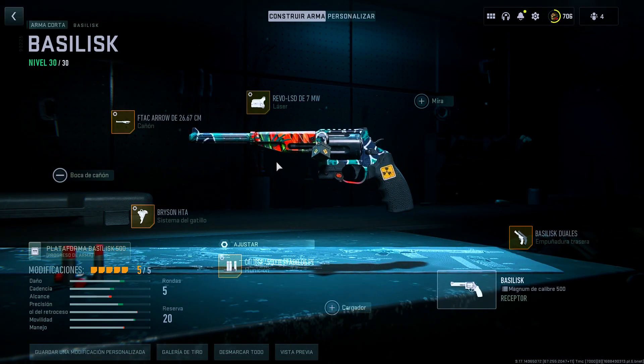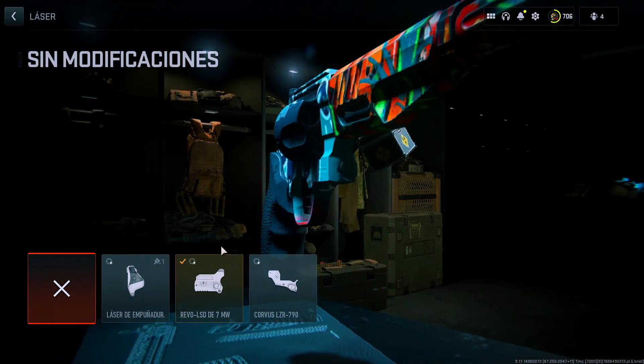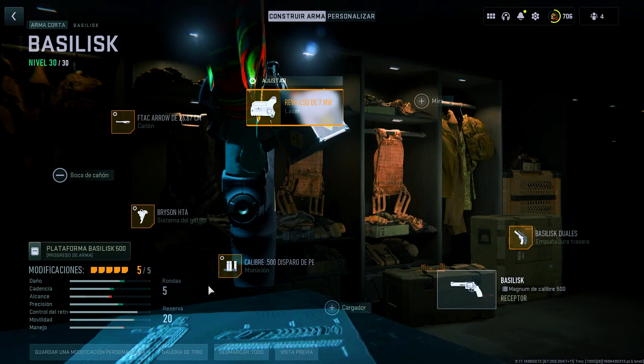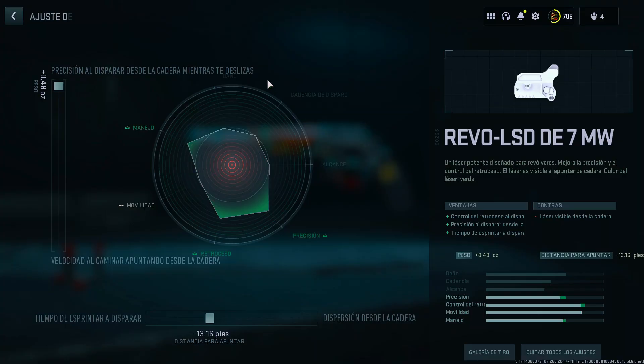So let's quickly go through the attachments. For the laser, you're going to equip the Revo LST 7 milliwatts. This will help us with hip-fire accuracy and sprint-to-fire time. In its tuning, we'll set the weight to +0.48 and the aim distance to -13.16.